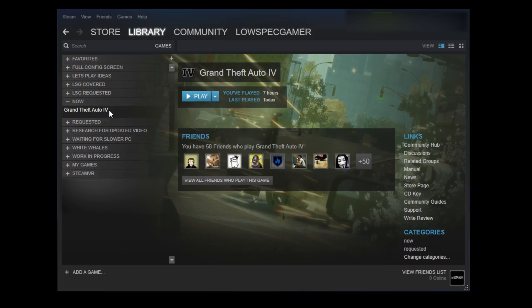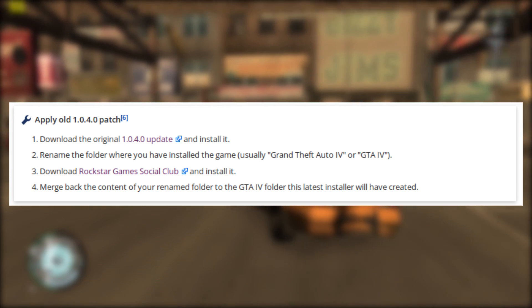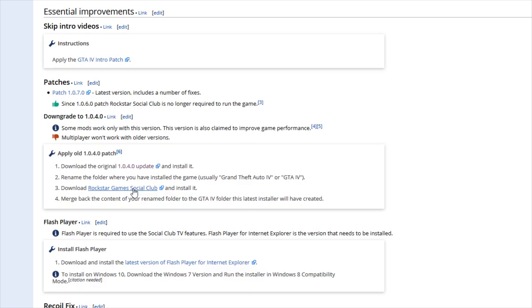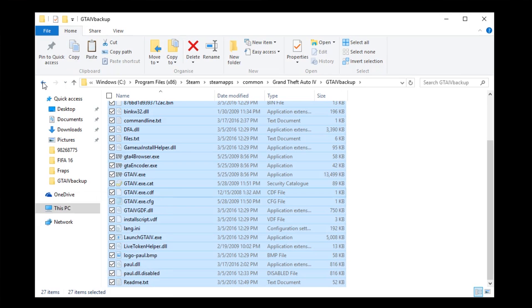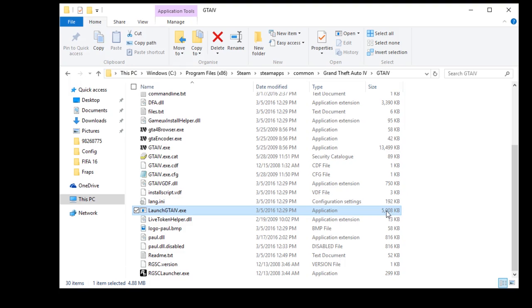If you have something like the Steam version of this game, chances are you are using the latest game version. Some people report a slight performance difference on previous versions, and some mods will not work on the latest one. To downgrade, we will follow the instructions on the PC Gaming Wiki, which are linked in the description. This involves downloading the 1.0.4 update and installing it, renaming the GTA IV folder with all your files, installing Social Club, and then moving all the files from your renamed folder to the GTA IV folder created when you install Social Club. Also, remember to set the properties of the game on Steam so it does not update automatically, and create a shortcut to the GTA IV launcher on your desktop so you can play without it updating.